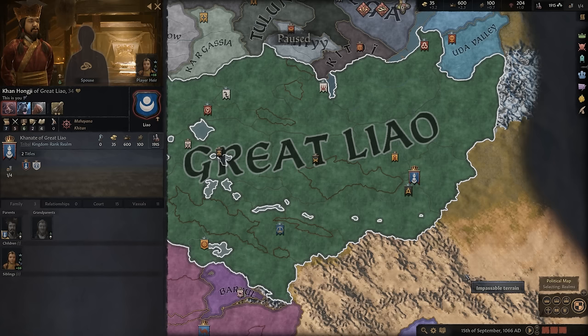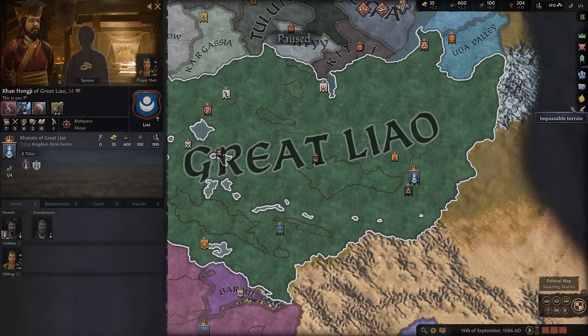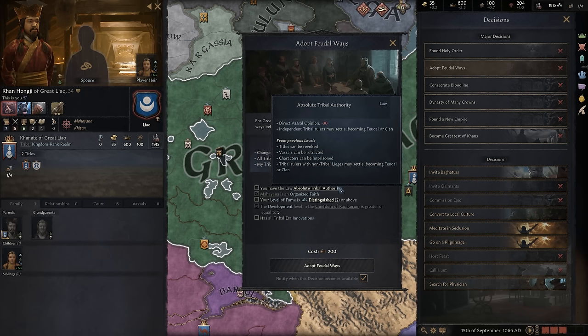One thing I will say as a word of caution: I have marked this as a hard campaign because it is a tribal kingdom — it's not the standard feudal kingdom that we know and love on the Western Europe end of the spectrum. So this does make for a bit of a challenge, and my advice would be to reform your religion as fast as possible, as that typically helps in adopting feudal ways quickly. You also want to get to absolute tribal authority as fast as possible. A feudal government tends to be a little bit easier to manage than a tribal one, but the advantage of a tribal one is that you can obviously do plenty more on the campaign map with raiding.